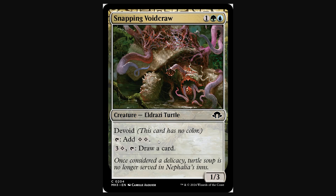Snapping Void Crawl is very interesting because it gives you value later in the game and it ramps you. But the weakest part of this card is its 3 toughness — all of the removal in black and red deals with 3 toughness, and white with Patriot Earth's Humiliation is frequently going to be able to kill or neuter this. So I don't think this is going to see play.